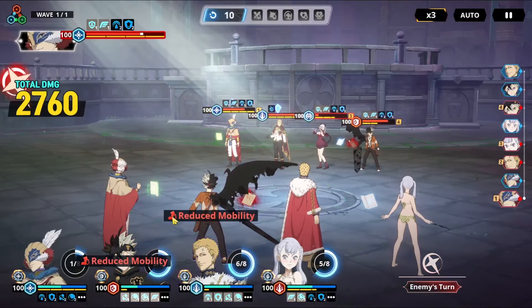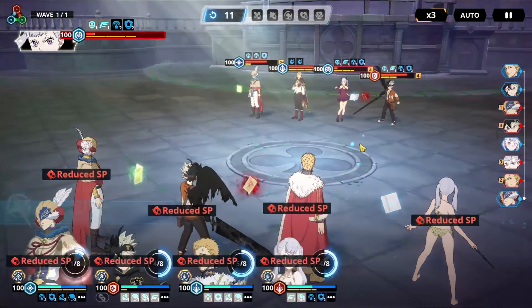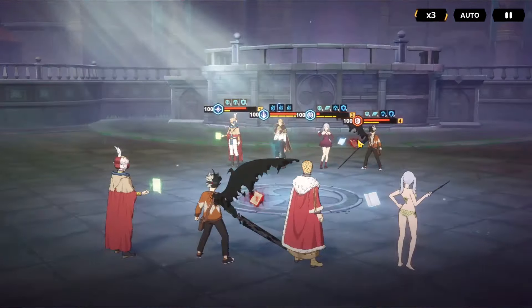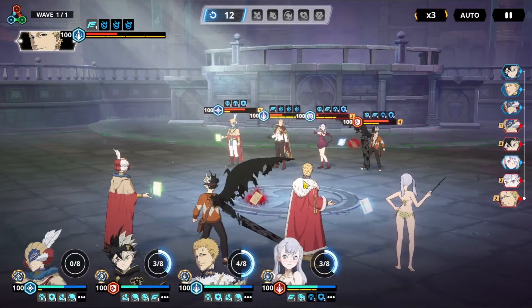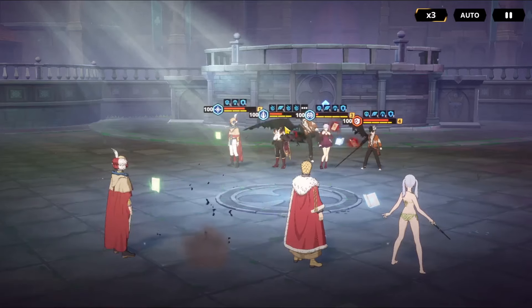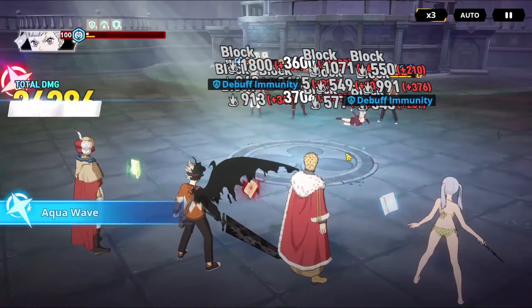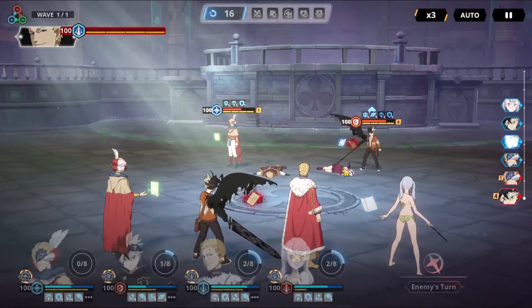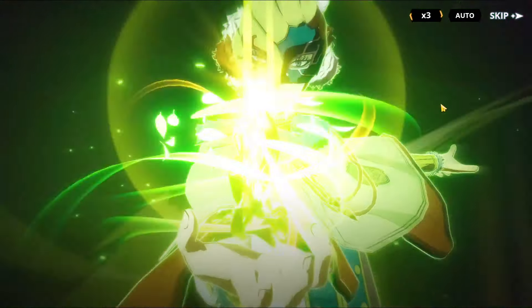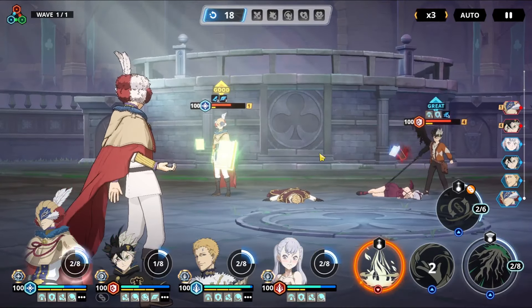Look at that — they had that whole damage pin and defense pin, and it did absolutely nothing. This is the thing I like: when you have at least the barrier up and everything you need up, it truly makes this a problem to deal with. I think this is probably going to be the best way to use this team if you really want to. It's the only way that you're not going to lose your character so fast.